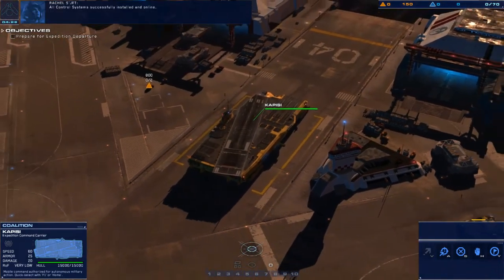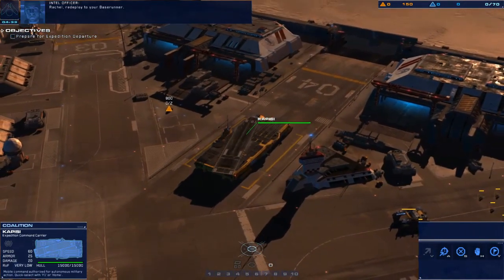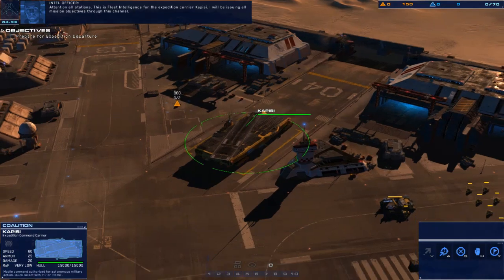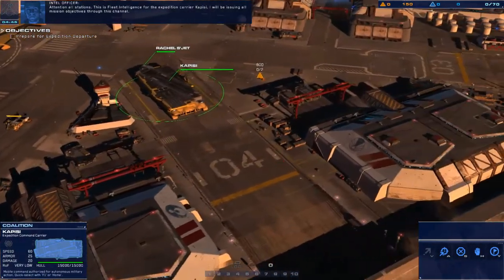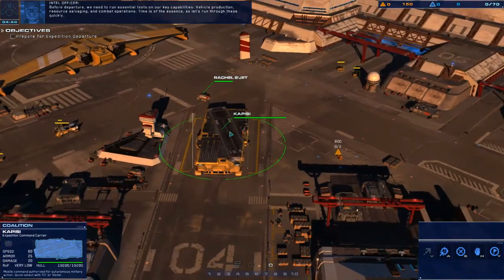Alright, let's see. We have some stuff. We have some things with health bars over here. And it looks like resources. Now I can zoom around. So this is the carrier. This is gonna be a tutorial. You guys can skip this episode if you want — nobody will blame you.